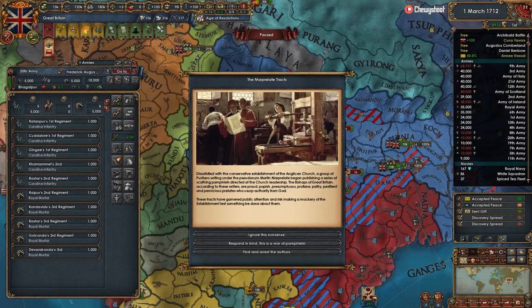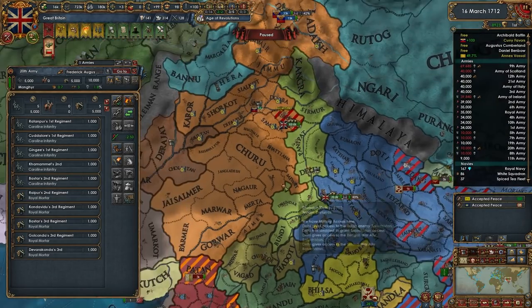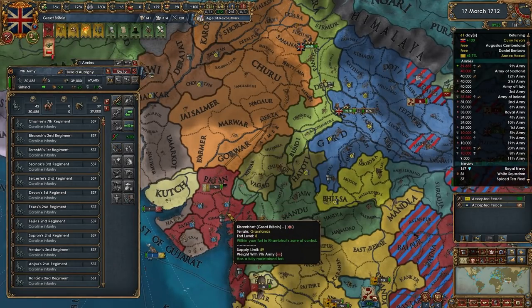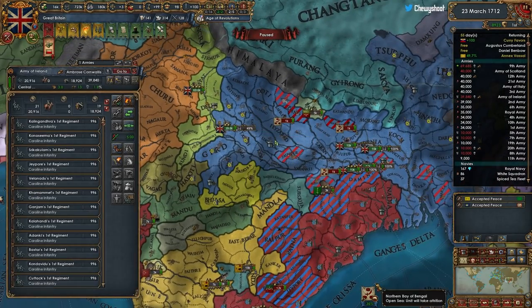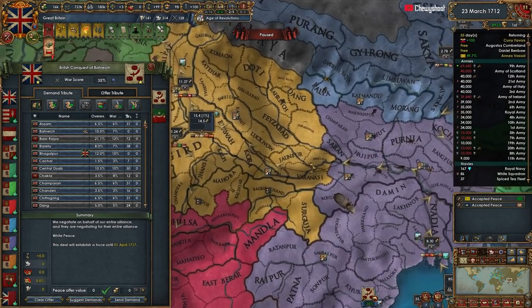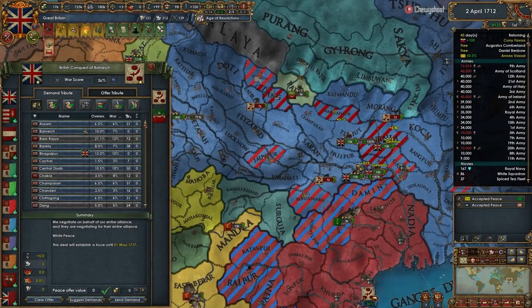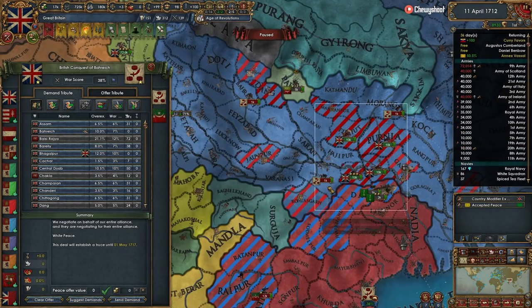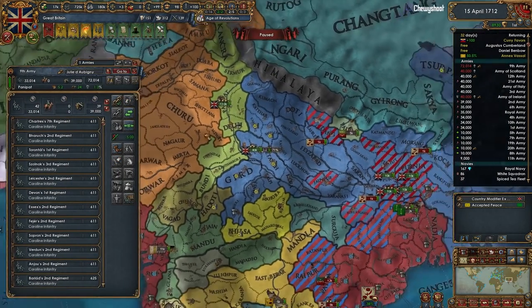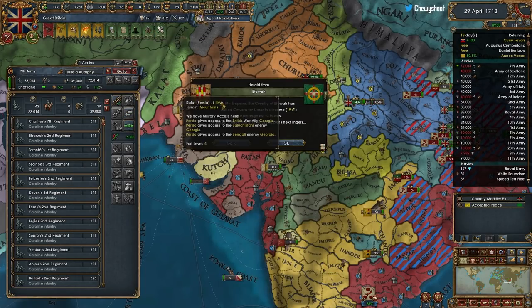White peace - we'll have this army come down here. I'll take everything I have claims on; it makes it cheaper to core. We just took admin tech so we're not in a huge rush. We want to make sure we can actually core up our stuff. Let's build some ships - ship cost is nice.